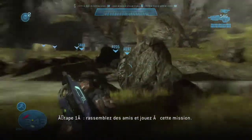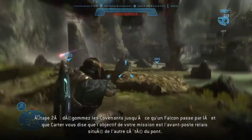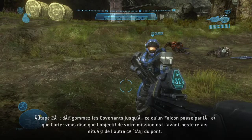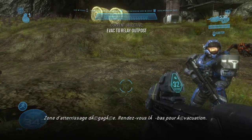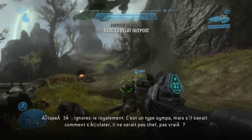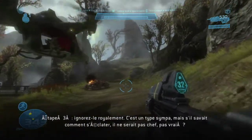Step 1: Grab some friends and play this mission. Step 2: Clear out the Covenant until a Falcon comes by, and Carter says that your mission objective is the relay outpost on the other side of the bridge. Step 3: Promptly ignore him. He's a great guy, but if he knew how to have a good time, well, he wouldn't be in charge, would he?